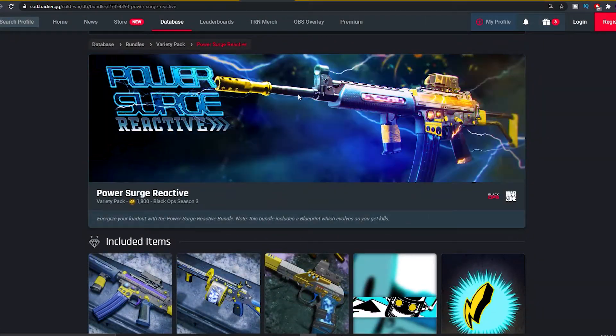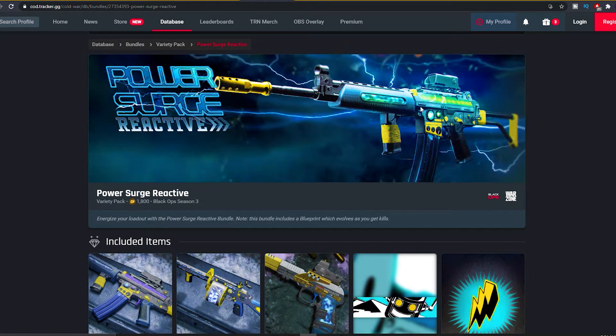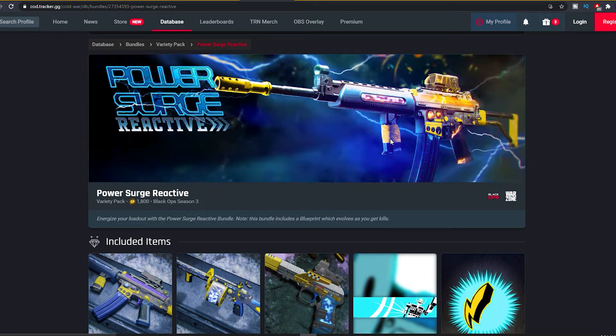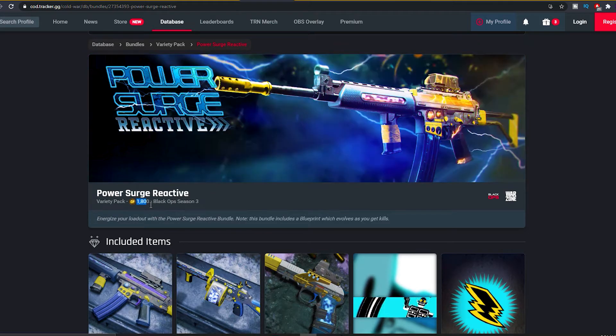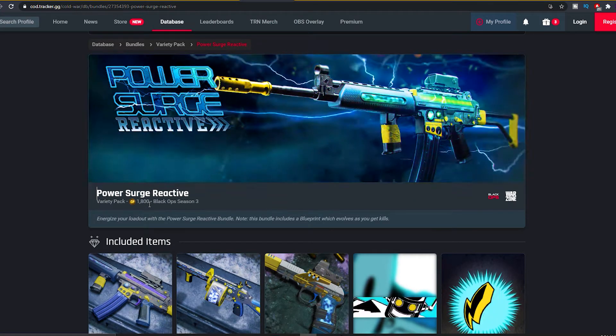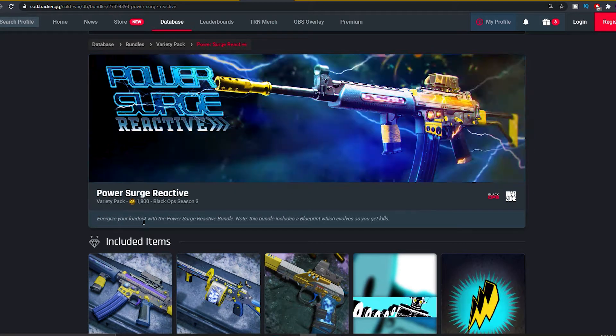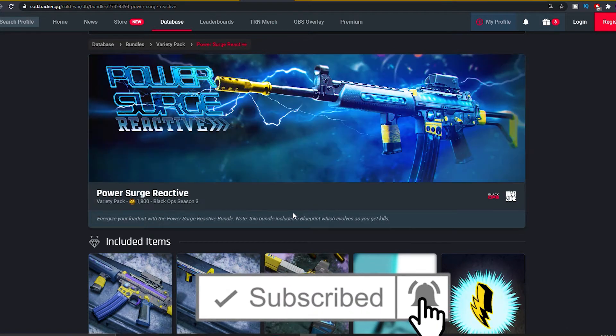This one is probably gonna be my all-time favorite right now. It looks pretty insane — the lightning, it changes the colors, it's insane. I highly recommend you guys cop this if you guys have 1800 COD points. As you guys can see, the Power Surge reactive bundle — 1800 COD points. Energize your loadout with the Power Surge reactive bundle. This bundle includes a blueprint which evolves as you get kills.